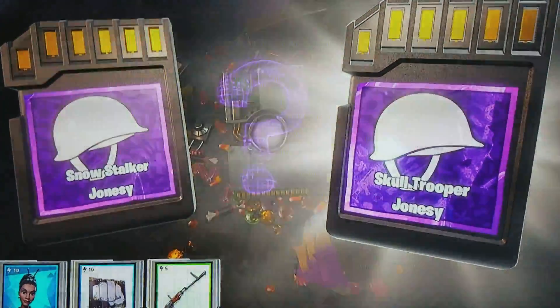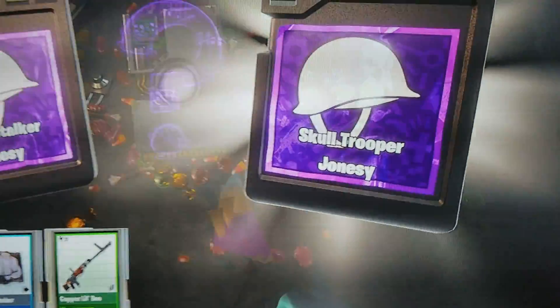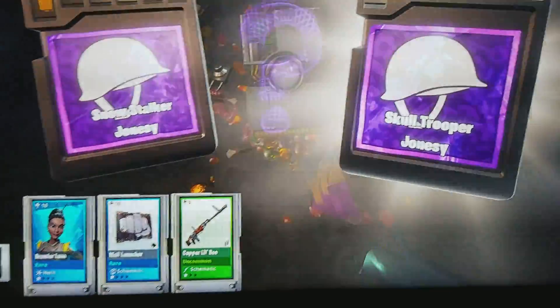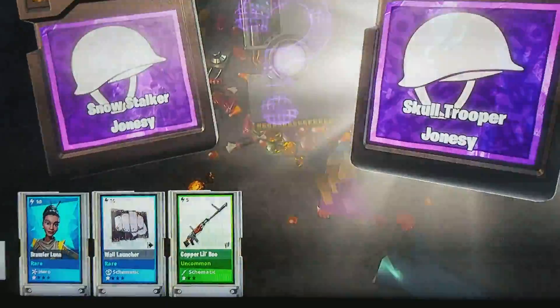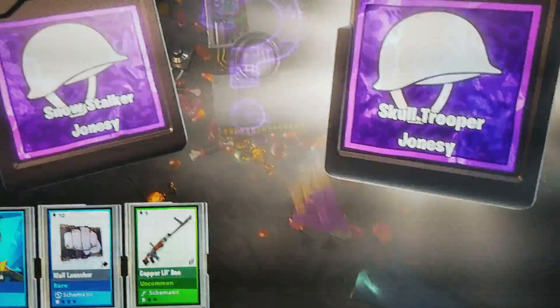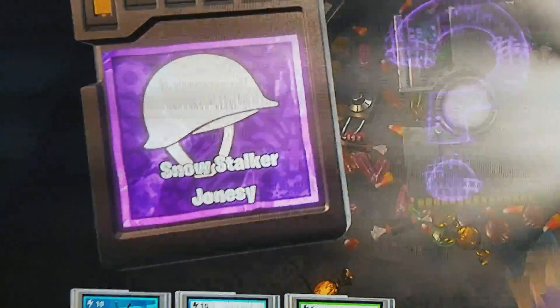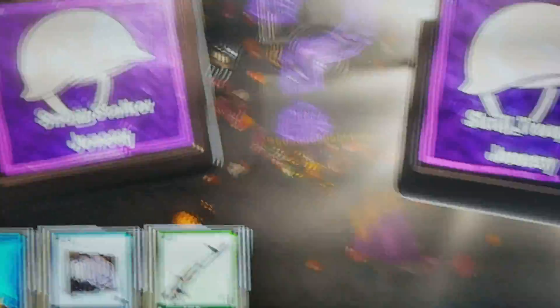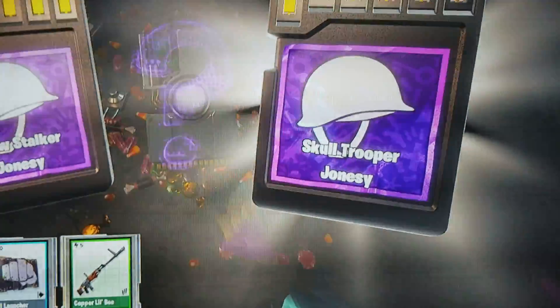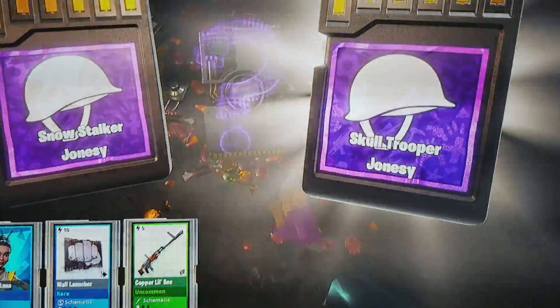Hey guys, what's up? The Gaming Bunny here, and today I'm going to show you guys the Skull Trooper in Fortnite Save the World. So right now, I was just opening up a Birthday Llama that I did a few missions to get, and I get a purple choice — it's between Snowstalker Jonesy, which is kind of like the Alpine Ace and I already have a legendary version, or Skull Trooper Jonesy. And as soon as I saw this, I was extremely happy and I decided to pick up the camera and record.